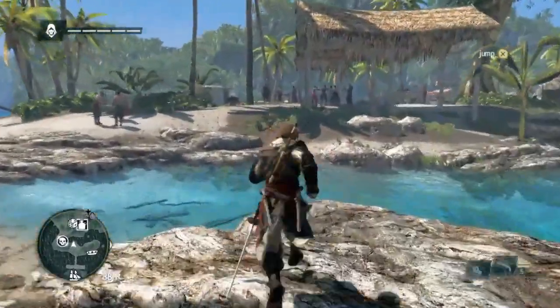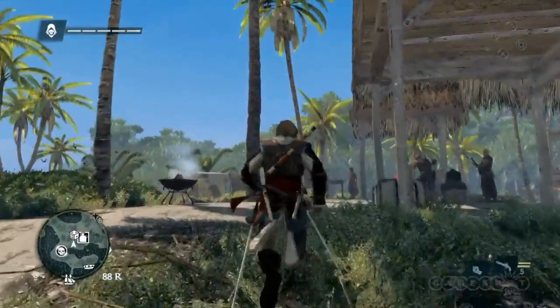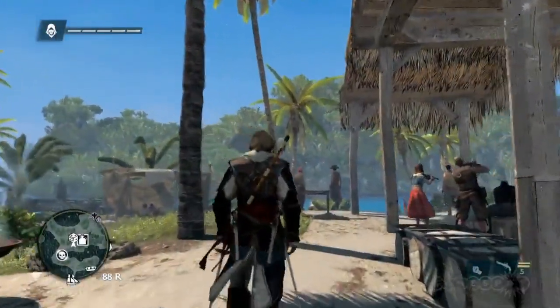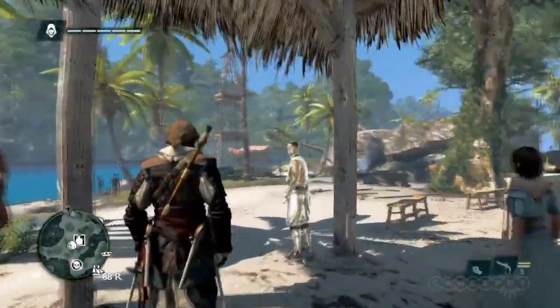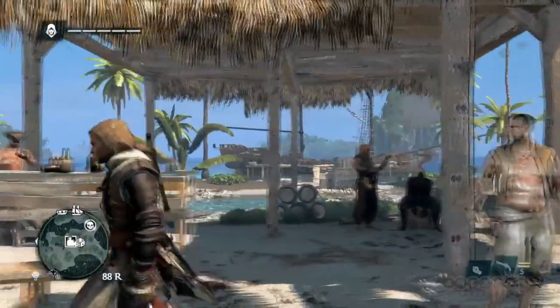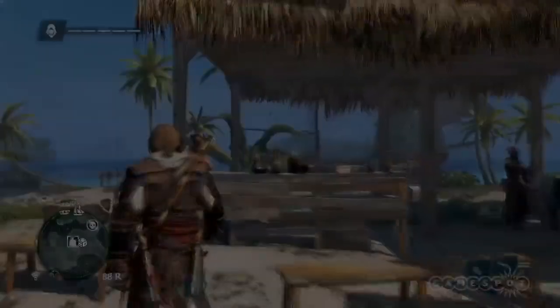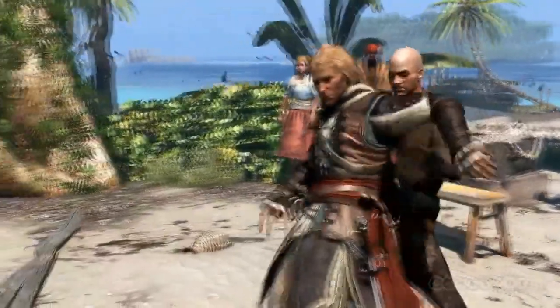Here we are on Andreas Island, a coconut island with a pirate village. Up ahead we have a tavern. Taverns are places where you can hire crew, pay for secret information about valuable convoys, play mini-games, and of course have a drink. To gain access to all of this, you need to prove yourself with your fists.